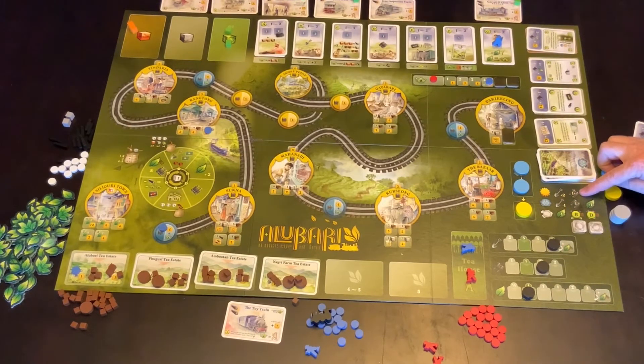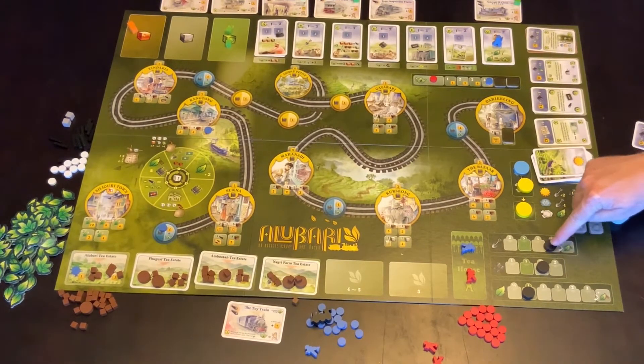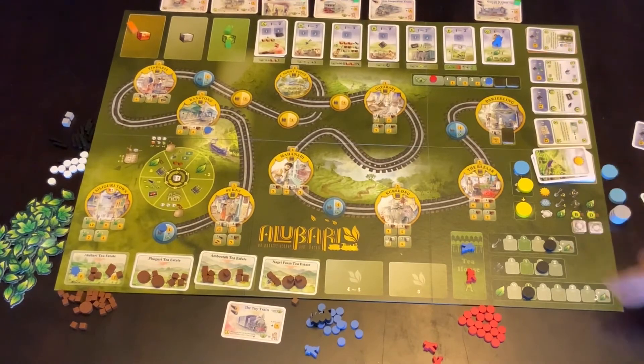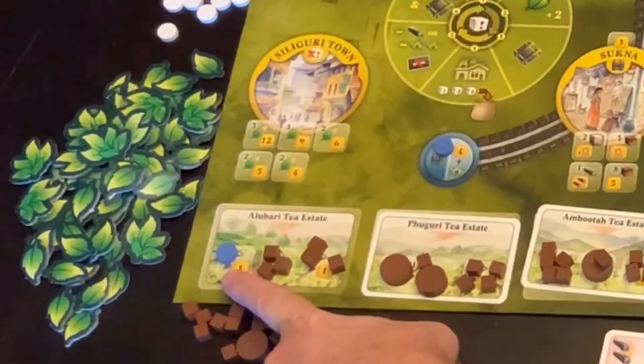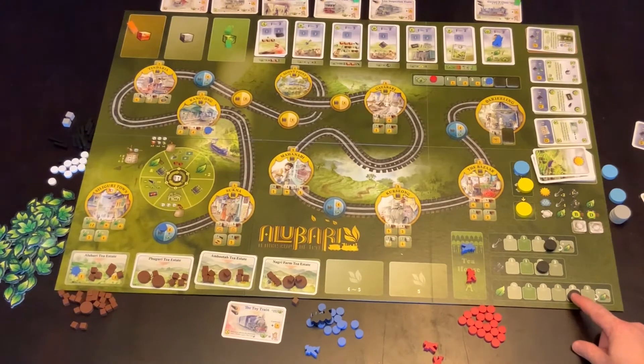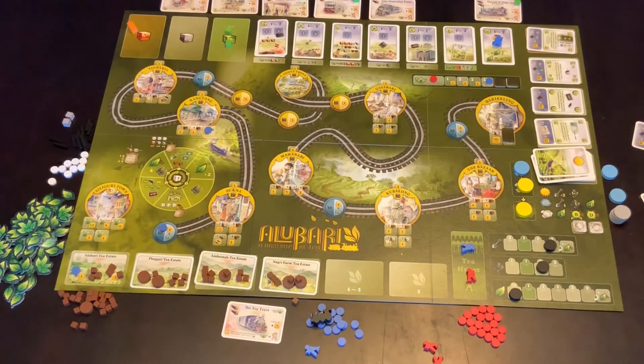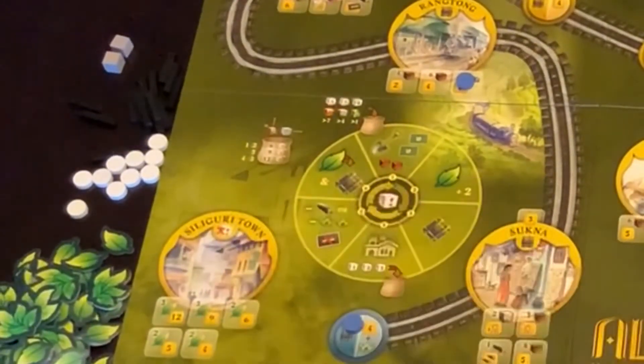Because it's sunny, the tools track moves forward two spots and the track work moves forward one spot. If it were sunny again on the next round, the tools would move forward again. That marker is talking about these tea farms — for every one of these that you have available, you take one leaf. If this marker manages to move up to there, you're taking two leaves. If it's down to there, you're taking half a leaf, so you actually need two farms to make that available. The more farms you have, the more leaves you'll gain when that happens.